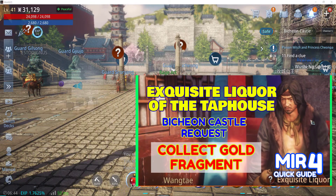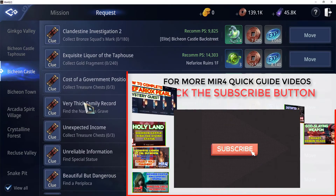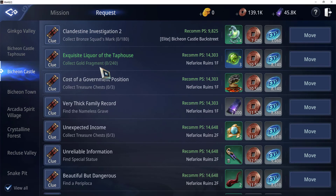Here for a quick guide. In this video, we will be doing another request, and this time it's under the Bichon Castle. The title is Exquisite Liquor of the Tap House, and the objective is Collect Gold Fragment.